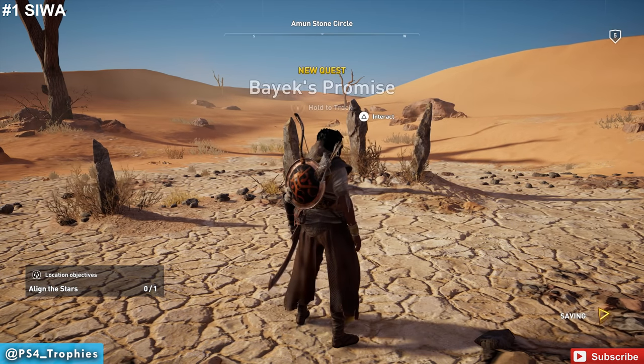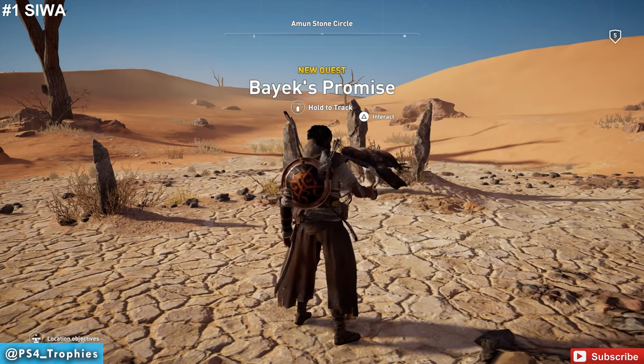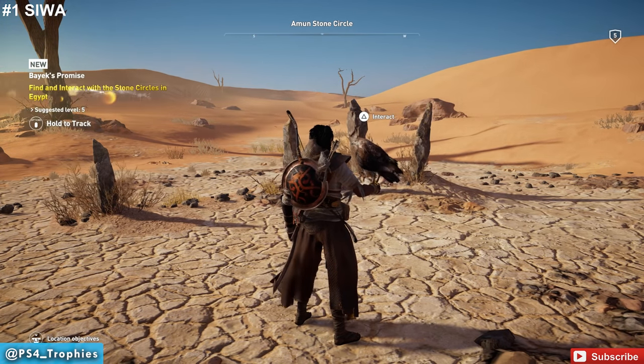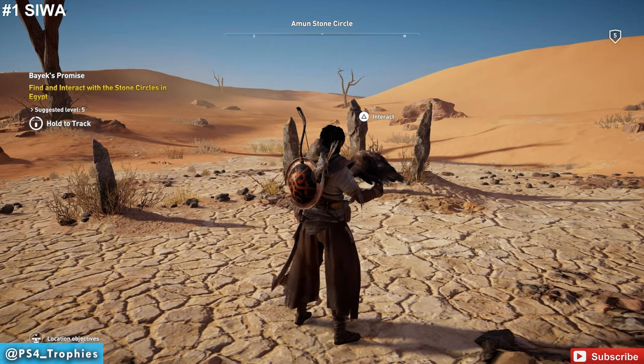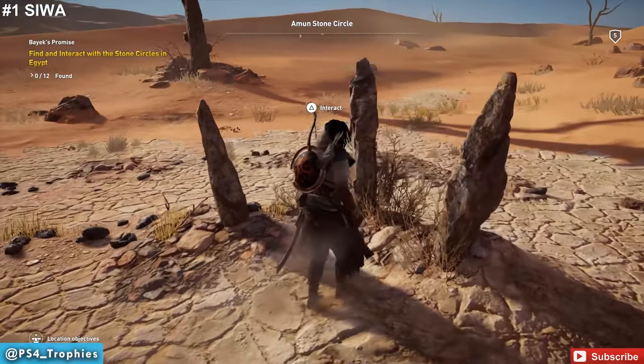So we're going to go to Siwa here, and this is probably the first one everyone's going to reach. Once you approach it, you'll discover it and you'll be given a quest called Bayek's Promise. The quest is actually kind of interesting and has a good payoff at the end — I'm not going to spoil that.